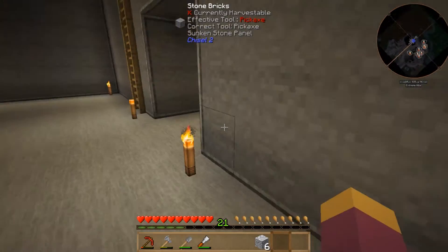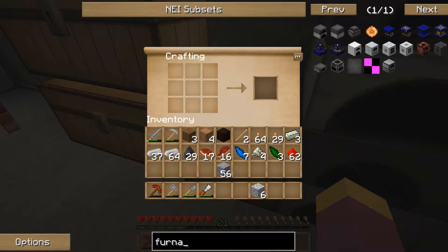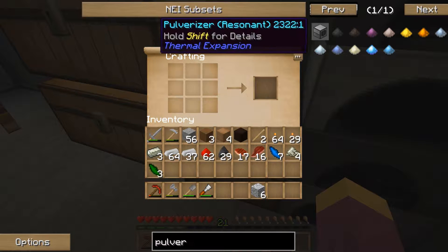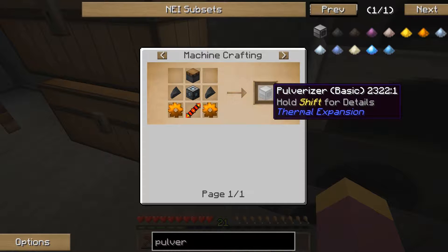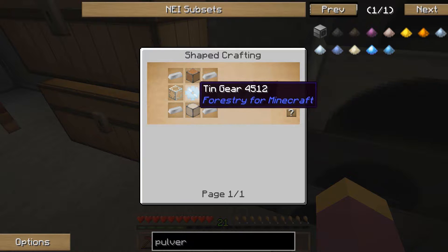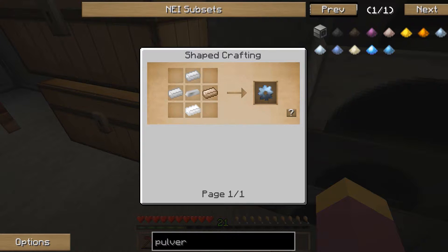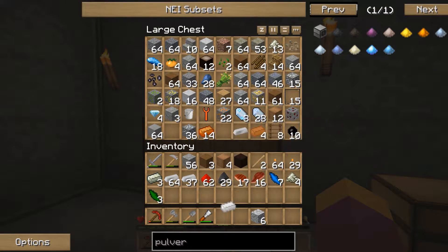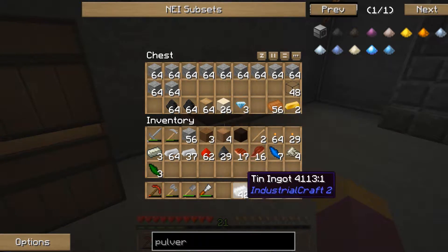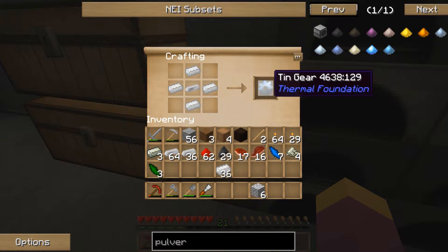Now let's make the pulverizer. It isn't massively expensive if you've done a little mining. There are different versions from basic through to resonant — we want the basic one, which needs a basic machine frame: a tin gear with some glass and iron around it. The tin gear is just iron surrounded by tin ingots. I need to grab some tin from storage. There's our tin gear.